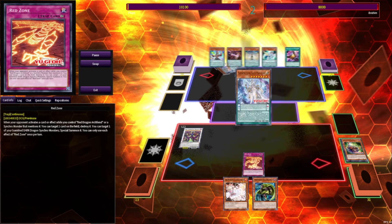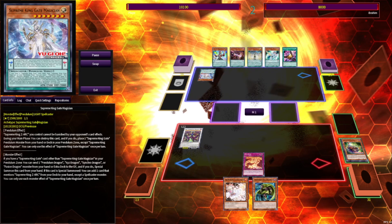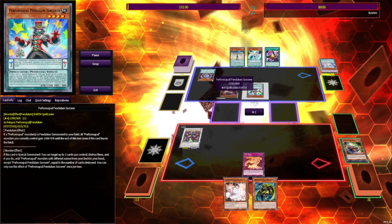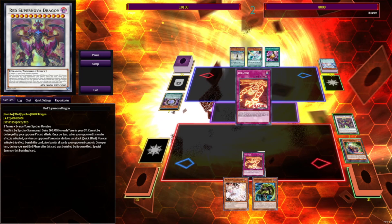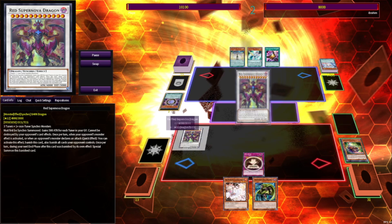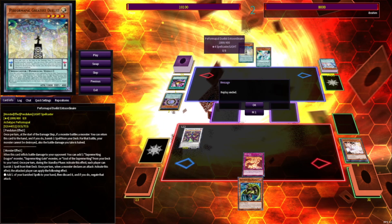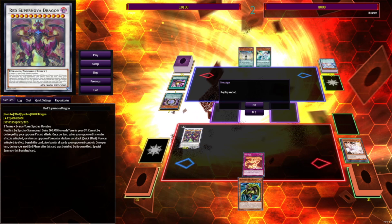We flip Red Zone in draw phase. Our opponent scales Supreme Gate Magician, then pops it for zero. That triggers Chronograph, which summons Pendulum Sork. They activate the effect and we Supernova in response, then Red Zone out the Supernova. They use Talents to draw two, when they should have used Talents to steal and Normal something like Greater Duelist and search. But they decided they needed to dig deeper. Anyways, they concede upon realizing we still have one more banish.